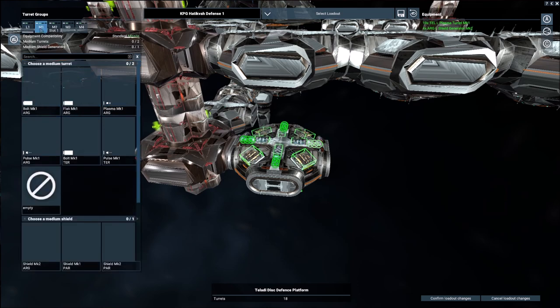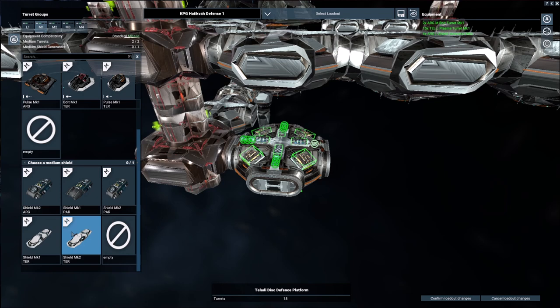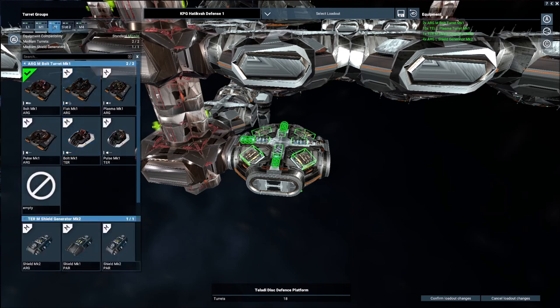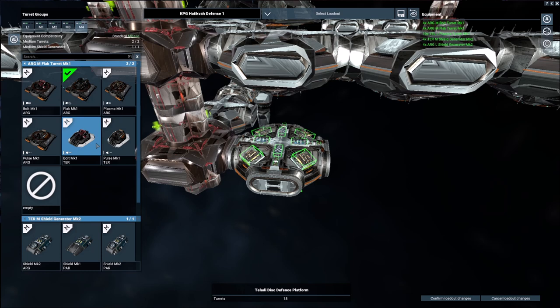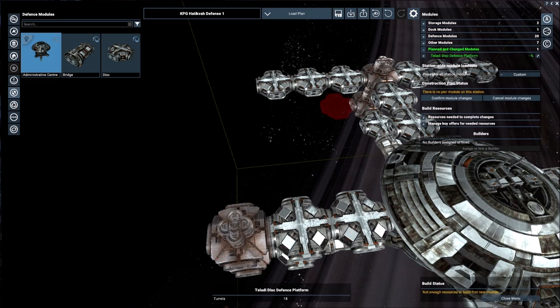That's the large turret groups done. Then let's go ahead with the bolt on the first medium. Down here I think we want to go with the Terran shields. We're going to continue with bolts and Terran shields. Then here we're going to do a little bit of flak. The flak I use primarily to shoot down the fighters. We don't need too many of those because our ships are going to take care of most of that, but I'm trying to increase our firepower as much as we can.